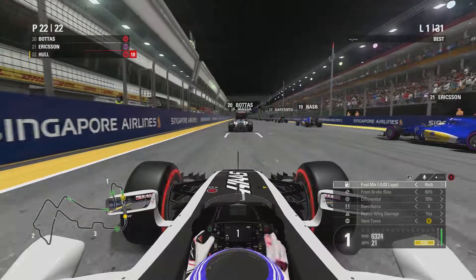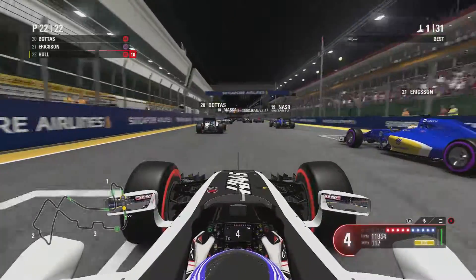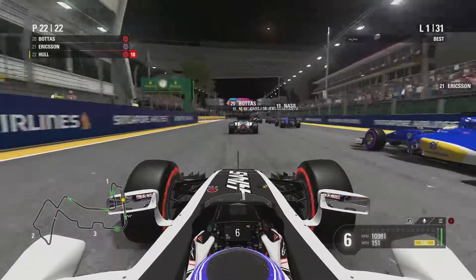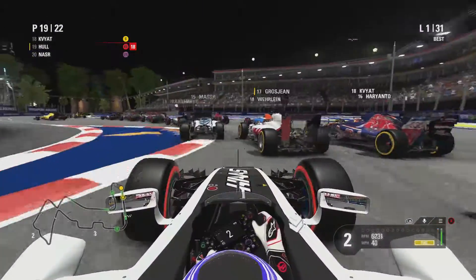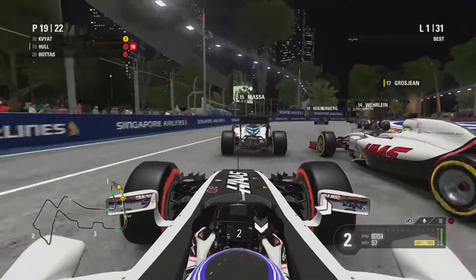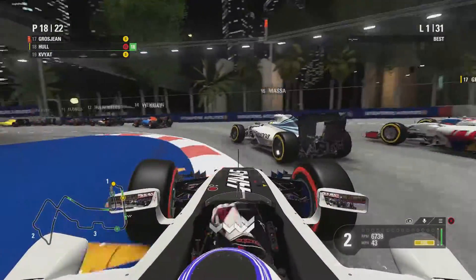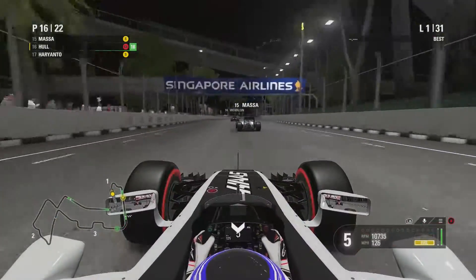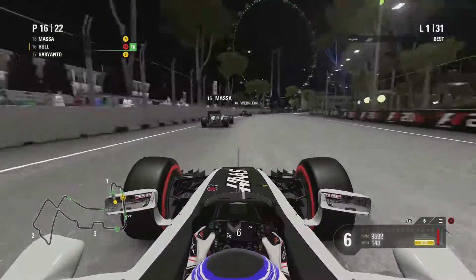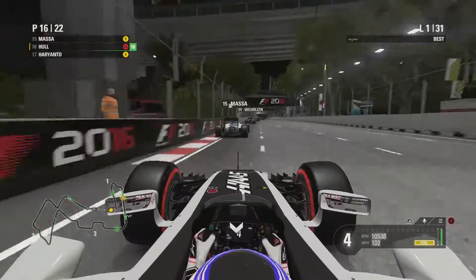The Singapore Grand Prix is underway under the lights! We launch up — Grosjean immediately pulls out from behind, he's side by side with one of the Toro Rossos. Massa's ahead — we send one down the inside; got to be careful not to knock off the front wing. A lot of guys here are on the soft tyres. We duck down the inside, squeeze past our teammate and move up into 16th place, behind Felipe Massa.